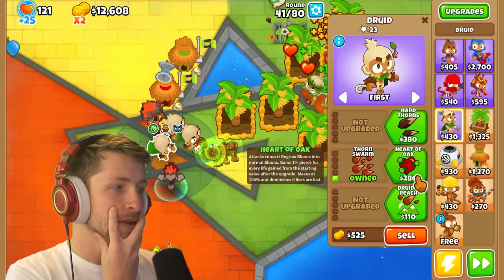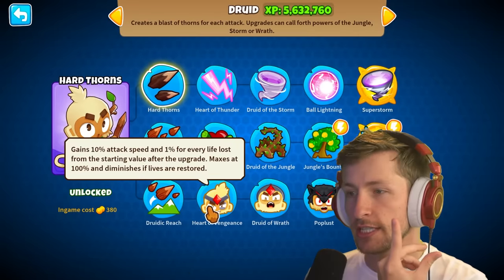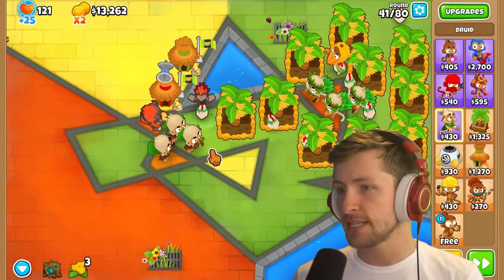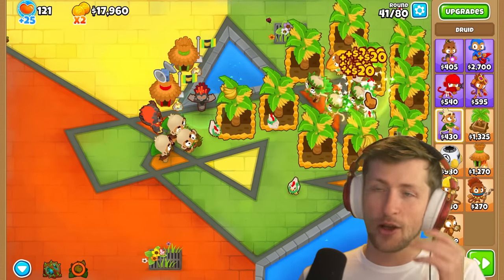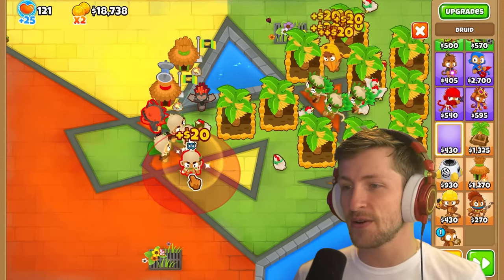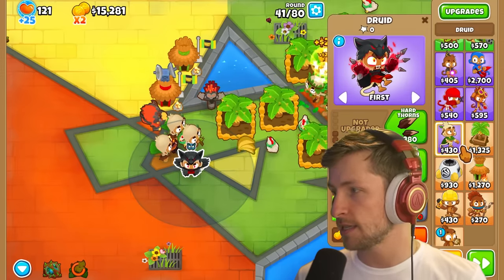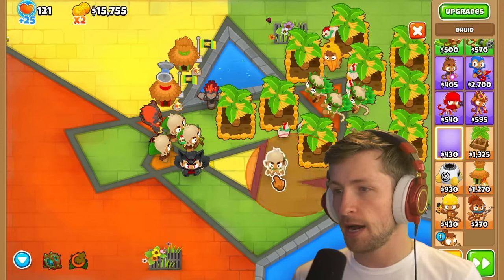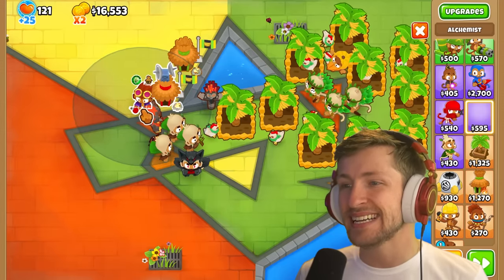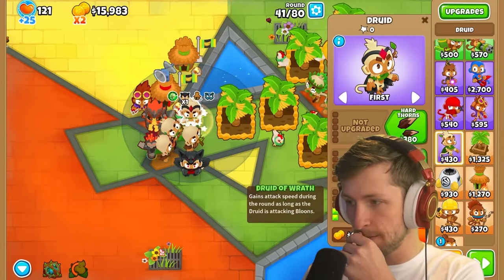I need to make sure this has Heart of Oak, because it gives Pierce to all of them. This one also has to have Heart of Oak — it gives 100% extra Pierce, so it's going to work out very, very well. Heart of Vengeance is for every life lost, and we're going to have a ton of lives, so we don't want that. This is a wild strategy. There's so much that goes into min-maxing Druids and making sure your Druids are the best they can be.